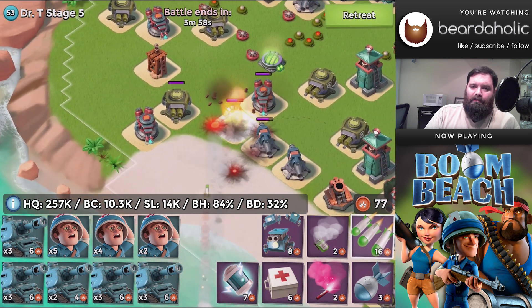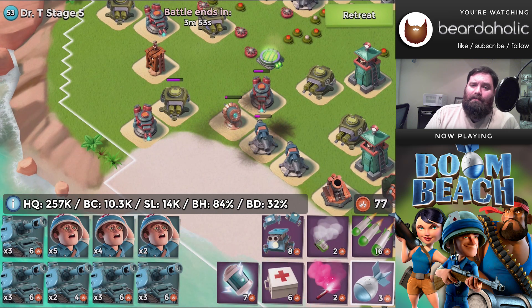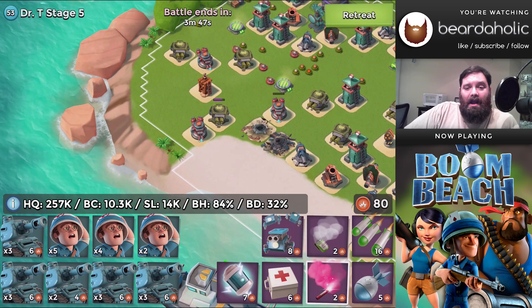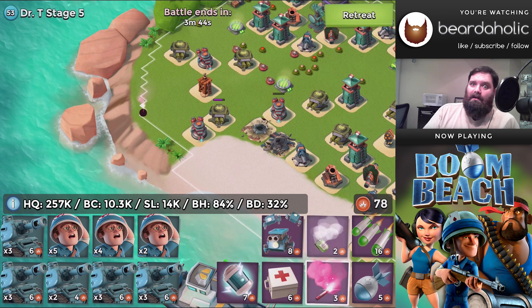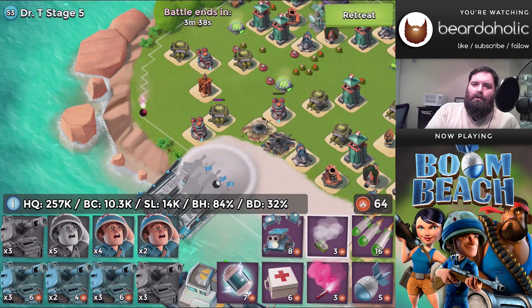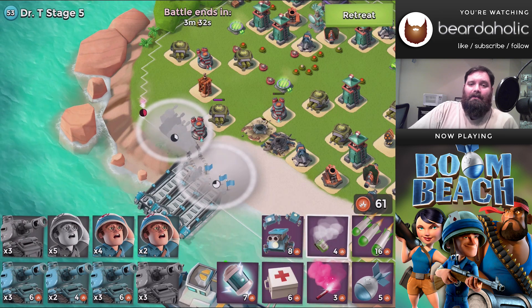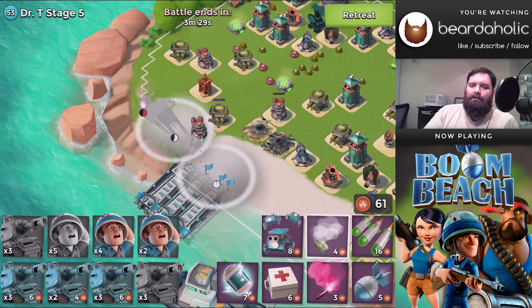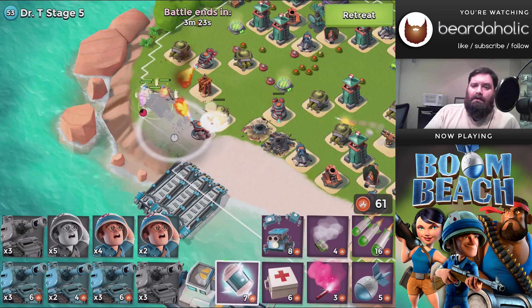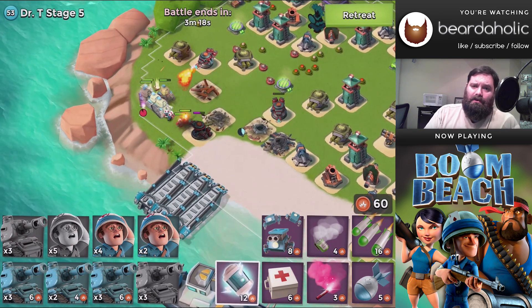Moving on to Stage 5, which has 257,000 hit points on the HQ. It's got 10,300 on the boom cannons, 14,000 on the shock launcher, an 84% building health boost on the statues, and a 32% boost on damage. I did try this level a couple of times by leaving everything up on the beach and smoking into position, but it didn't work out — I ended up losing medics left and right, and it was just not cool.